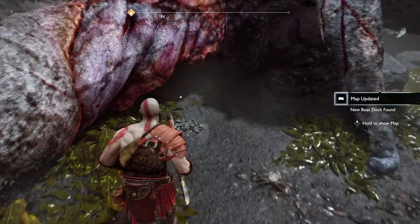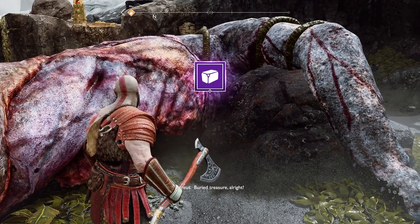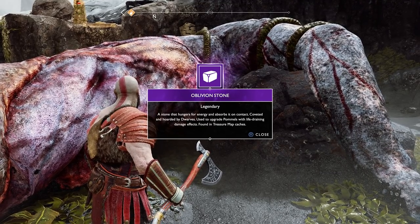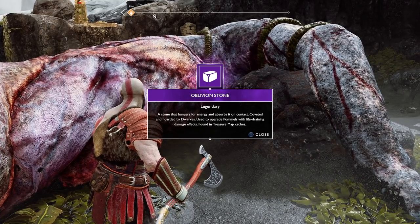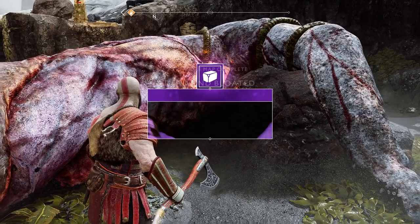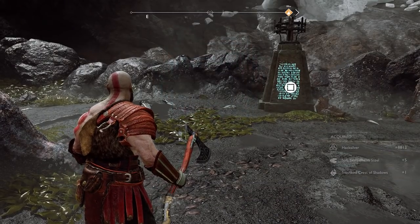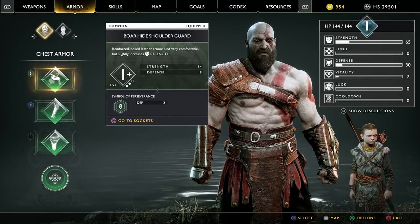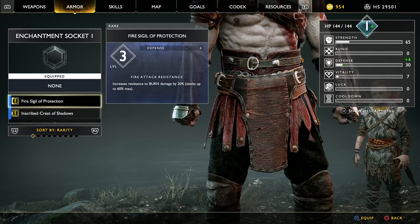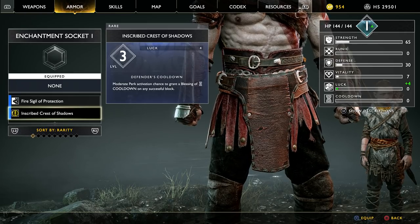At the Cliffs of the Raven, we find the treasure right away — an Oblivion Stone, a legendary item. It's a stone that hungers for energy and absorbs it on contact, coveted by dwarves, used to upgrade pommels with life-draining damage effects. We also get a bunch of hacksilver, some steel, and a new enchantment. I also realize I never slotted the fire sigil of protection from earlier.